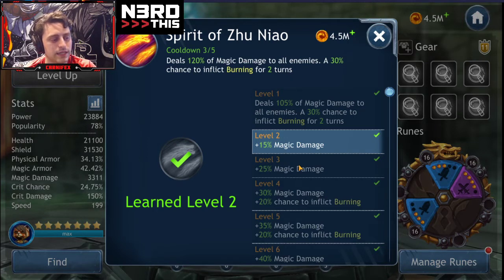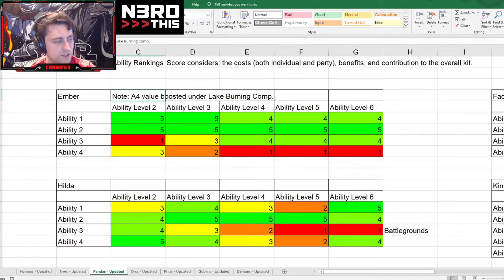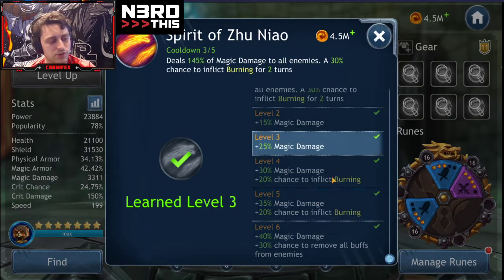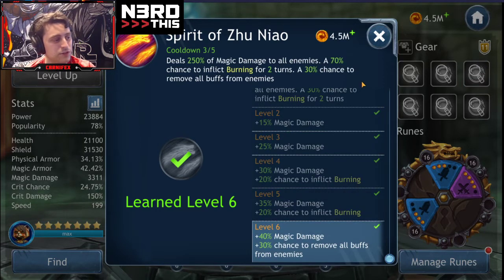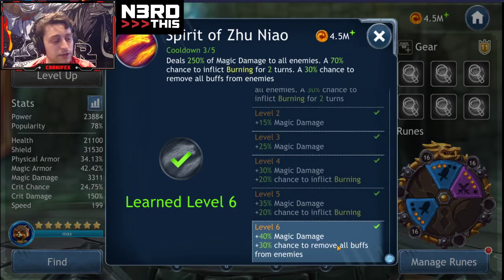15% is pretty bad even for an AoE. AoE damage increases tend to be a little smaller than single target counterparts, which makes sense. There's a pretty solid jump at one point, and we actually get to applying more burning — we start off at 30%. Then there's a 30% chance to remove buffs from all enemies. That can be really significant on a character-by-character basis, particularly if it's on the tank. You want this maxed out if you're trying to lowball the Renara event — you'll be restarting until Ember manages to get rid of the invisibility and the taunt on Salvador.